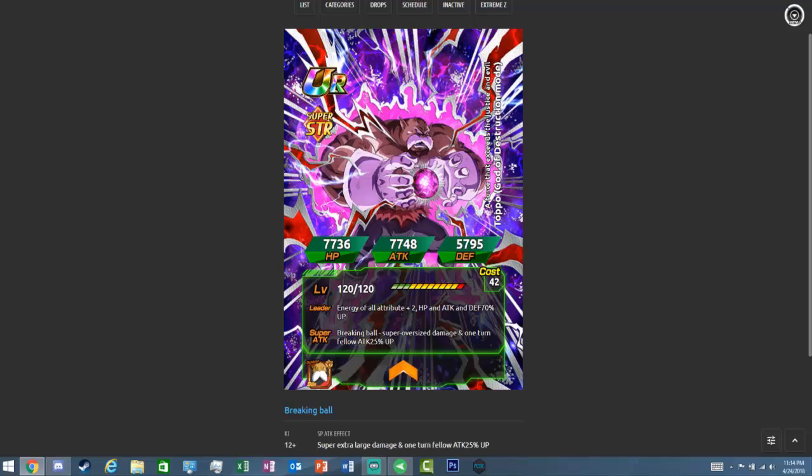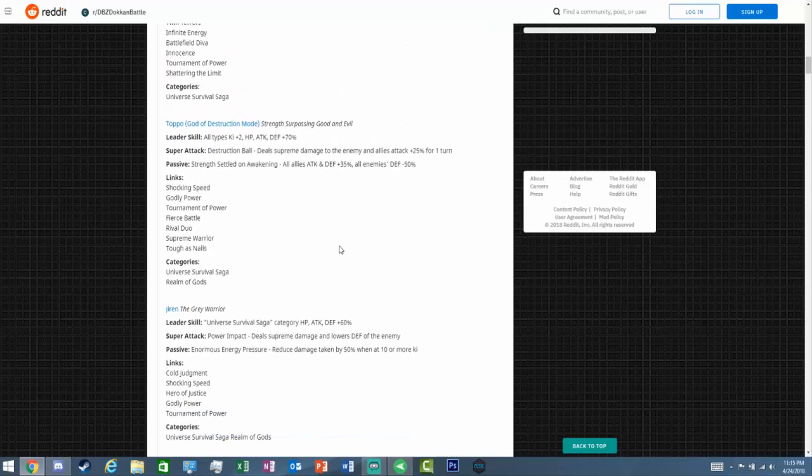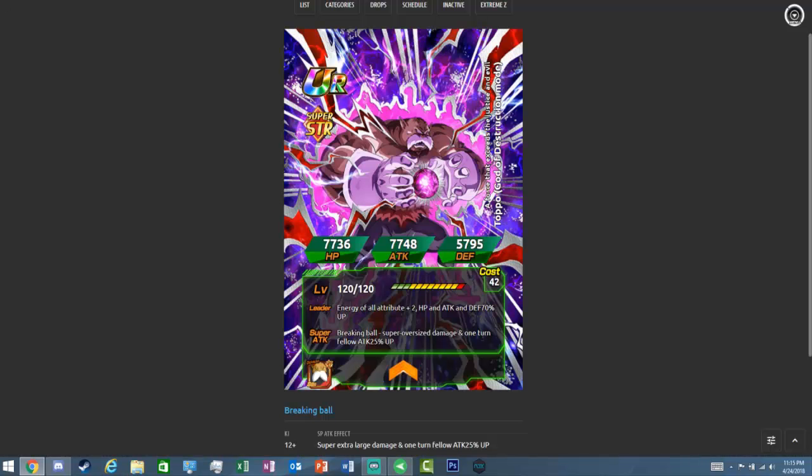Now we have Strength Topo — he awakens and is now an All Types lead: all types, key plus two, HP, attack and defense 70%. His art looks incredible. His super attack deals supreme damage to the enemy and allies' attack 25% up for one turn. His passive, 'Strength Settled on the Awakening': all allies attack and defense 35% up, and all enemies defense minus 50%. It's pretty good support. He gets Fierce Battle, and I'm guessing he'll awaken with Jiren medals if Jiren has his own event.